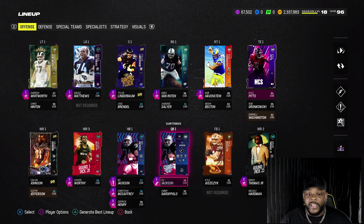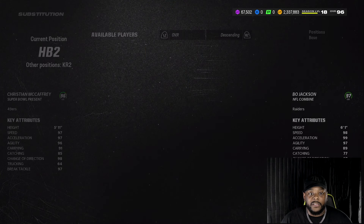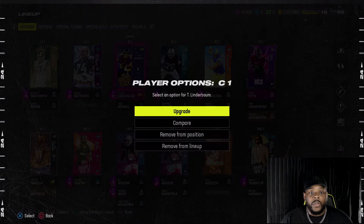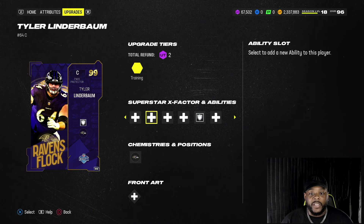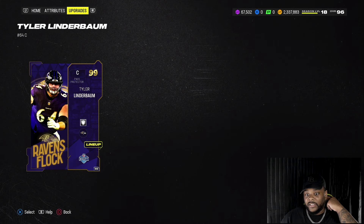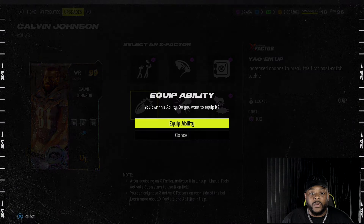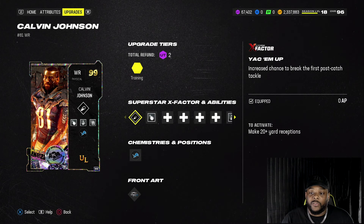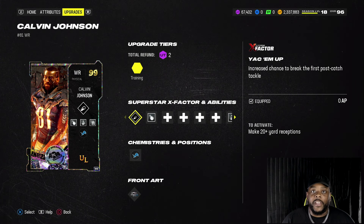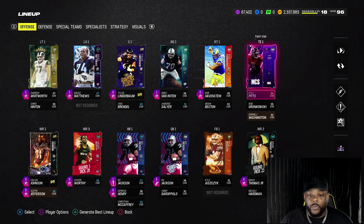Bo Jackson still at the helm at quarterback, Christian McCaffrey, Derrick Henry in the backfield. The O-line is solid. I want to put Secure Protector on him but I just don't have the AP right now — eventually it'll be there. I'm also going to put YAK Him Up on Calvin Johnson, so I just need to get 20-yard receptions to activate it. I do want to upgrade the tight end position next.